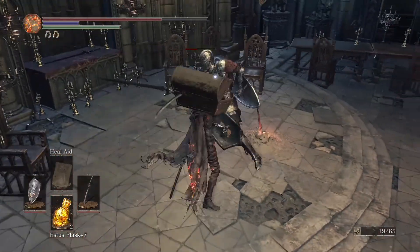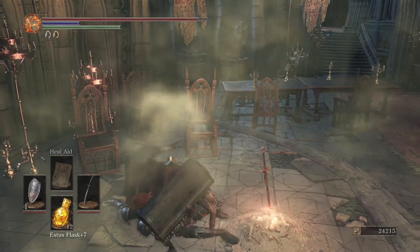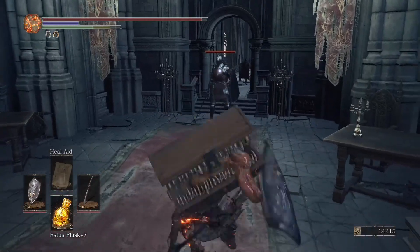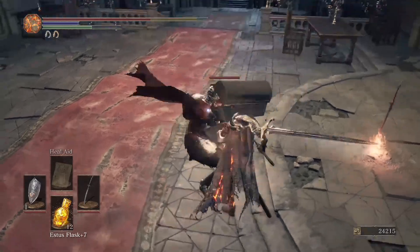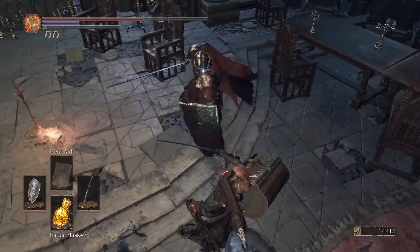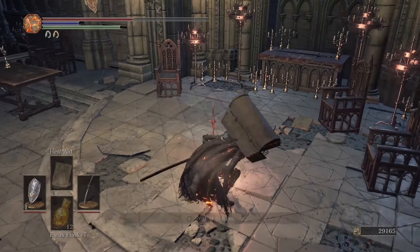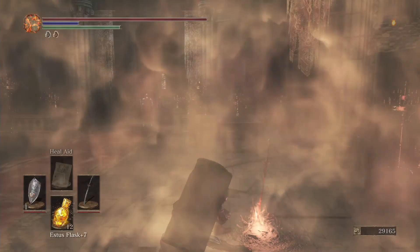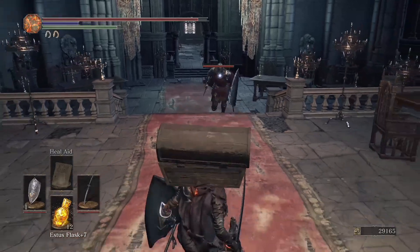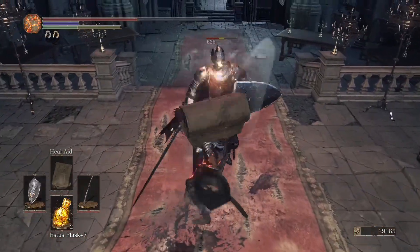The Symbol of Avarice is kind of bad because it makes you take damage all the time. I've also maxed out my stock of large shards so I'm not really getting any more of those. But still, it's really good. The best way of course is to get the backstab, but you can't always do that. I'm going to get some Lothric Knight stuff. We get about 5,000 every time we do this, plus whatever we get for selling the armor they drop.